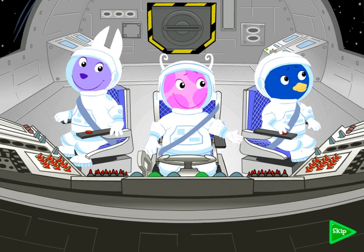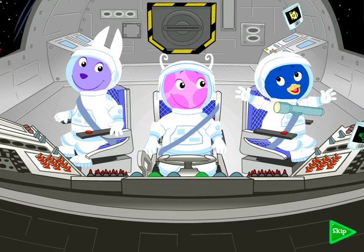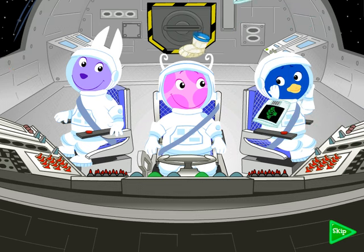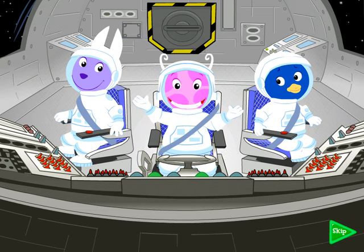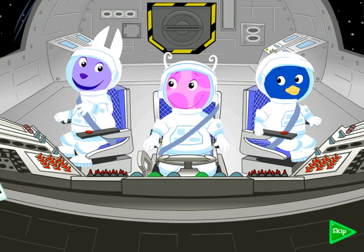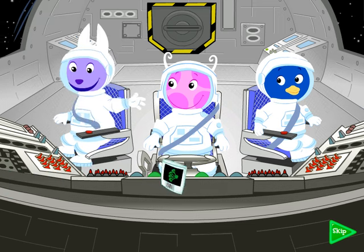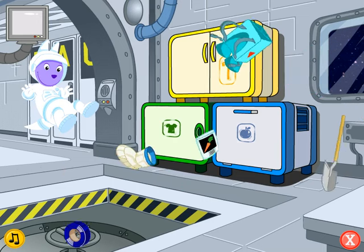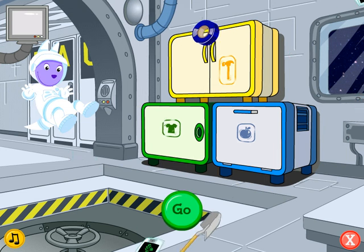What was that? Something unexpected. We hit a space bump. All our space storage cabins are open. Oh no, what are we going to do? Don't worry, Science Officer Pablo. We're astronauts. We're ready for anything. I'll handle this. You guys keep the ship on course, and I'll put everything back in the space storage bins. I have to get all this equipment back where it belongs. Will you help? Use your mouse to help me grab the equipment. Click on an object and I'll pick it up. Then click where that object goes.